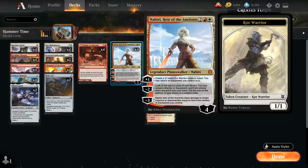The other way we have of equipping Colossus Hammer for free is with Nahiri, Heir of the Ancients — a 4-mana, 4-loyalty Planeswalker. The plus 1 ability makes a 1-1 white Core Warrior creature token and we can attach an equipment we control to it for free, so that's another way of making an 11-11 Core Warrior token.